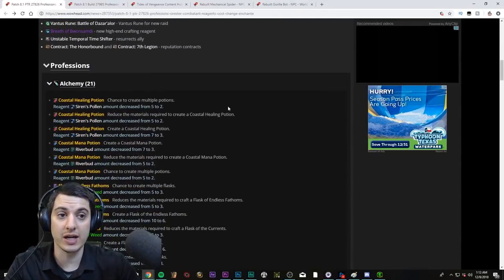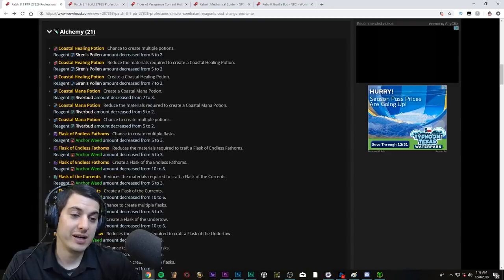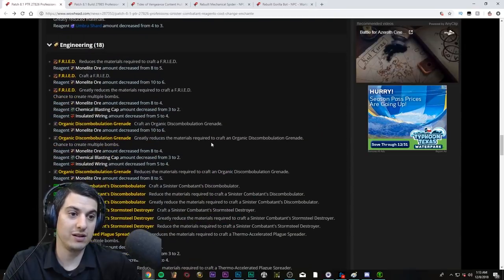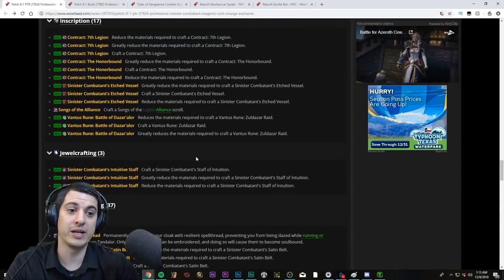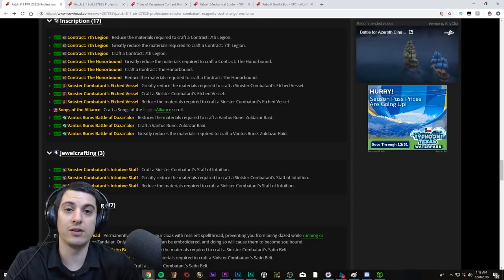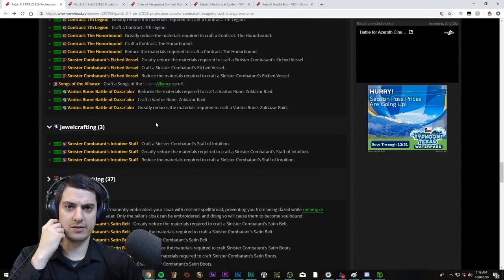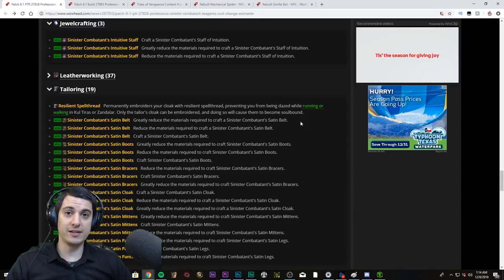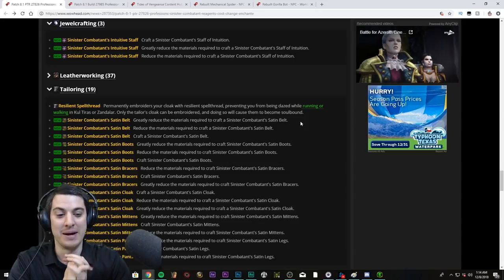I wish Engineering got some more mounts or pets. I wish the gear looked good — none of the Sinister gear looks good or will sell as transmog in future expansions, so that kind of bums me out. I don't like how glyphs are being handled right now — Inscription just needs more stuff. Glyphs are the bread and butter, where are glyphs? And they forgot jewelcrafting exists. Pay for a gem socket if you want to min-max, sure — but that's it, not a whole lot. But I still managed to talk for a while about it, so I hope you enjoyed my rambling.